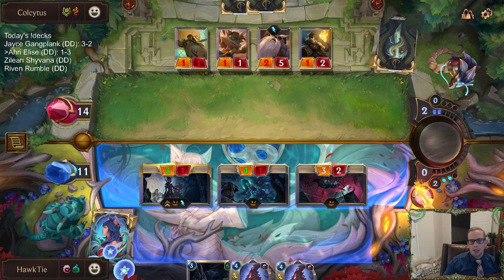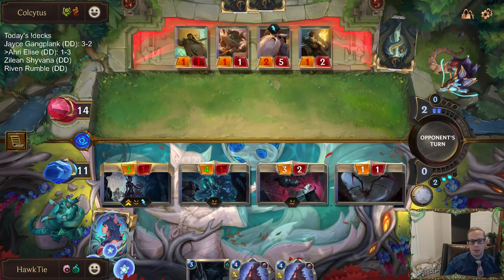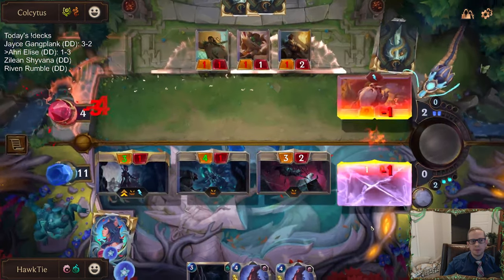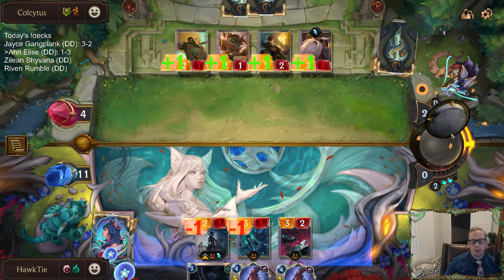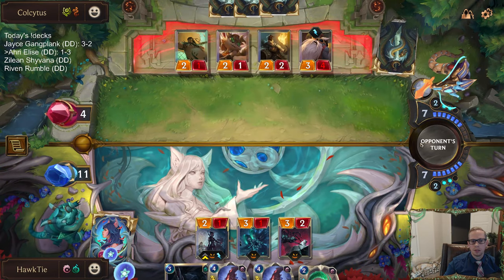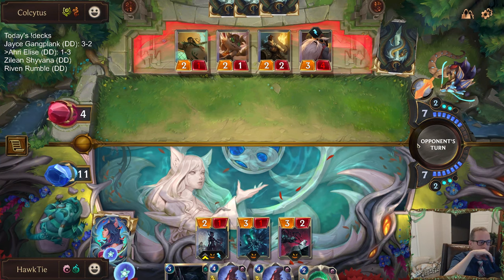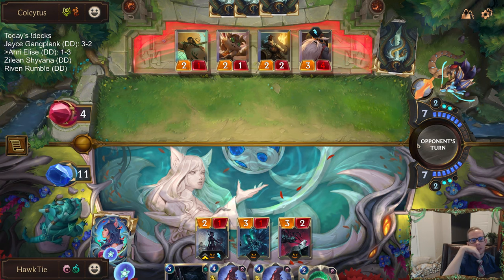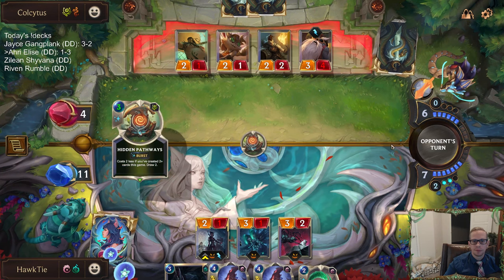All right, ten Fearsome. Down to four — not bad. And obviously if they do have Gangplank we will bounce it with Homecoming. Powderkeg red card is such a great combo — that was super scary right there. So that's what they were going to do.